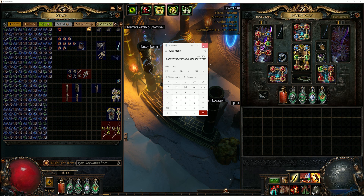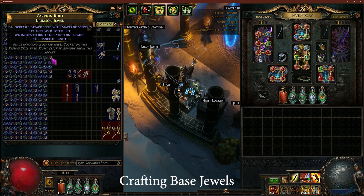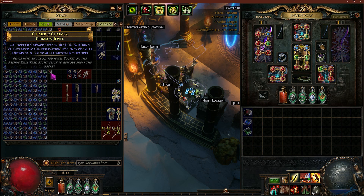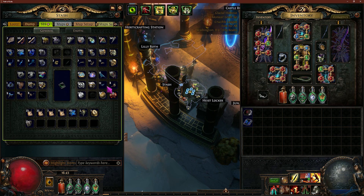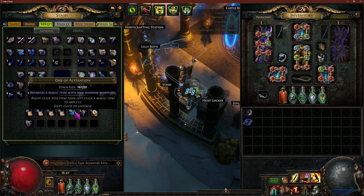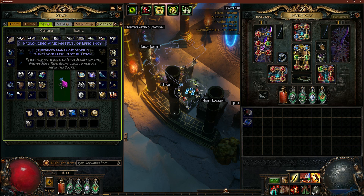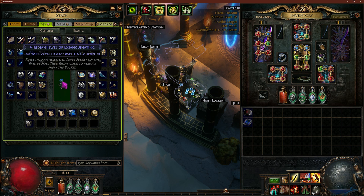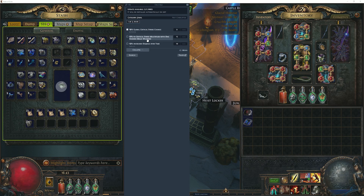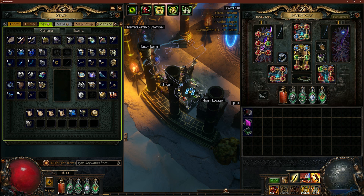I'm going to show you two things. First, we're going to take a single crimson, a cobalt, and a viridian jewel, and I'll show you how I would craft these. I would not use anything but alteration spam. I'm looking for multiple useful mods, specifically life or energy shield. I have a ton of alteration orbs and pick these up constantly. Double critical strike is really good, so I'm going to regal this and see what happens. Damage over time - I don't think it's worth anything. Not going to bother scouring; that's a waste of a scour.